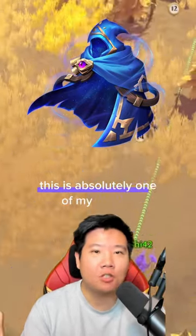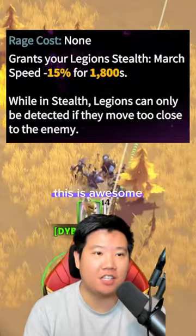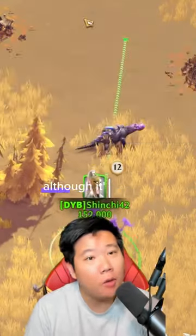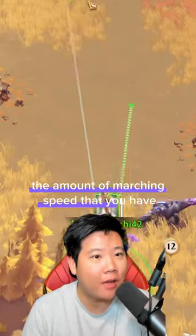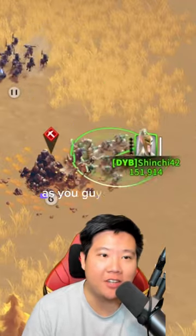The cloak of stealth — this is absolutely one of my favorite artifacts here in Call of Dragons. It allows you to be invisible for a period of time, although it's going to decrease the amount of marching speed that you have. It's really best to be used with your cavalry units.